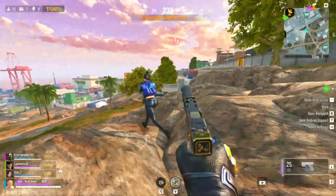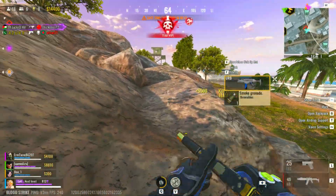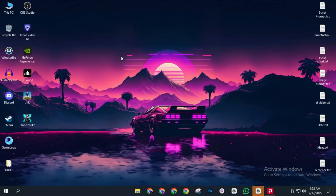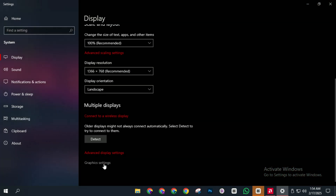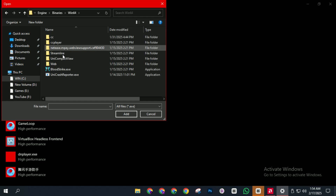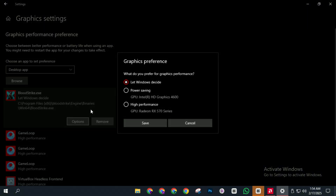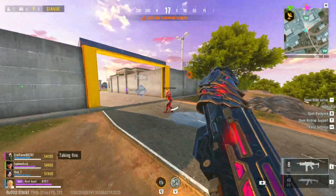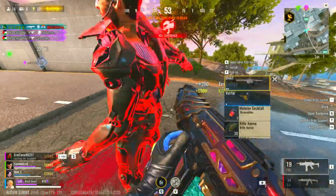Tip number three: adjust graphic settings for maximum performance. Let's fine-tune your graphic settings in Windows to ensure Bloodstrike gets the best possible performance boost. Right-click on your desktop and select Display Settings. Scroll down to Graphic Settings and click on it. Click Browse, navigate to your Bloodstrike folder, go to Engine > Binaries > Win64, and select Bloodstrike.exe. Once added, click on it, press Options, select High Performance, and hit Save. This tells Windows to prioritize Bloodstrike and force it to use your dedicated GPU instead of your integrated one, boosting FPS and reducing lag.